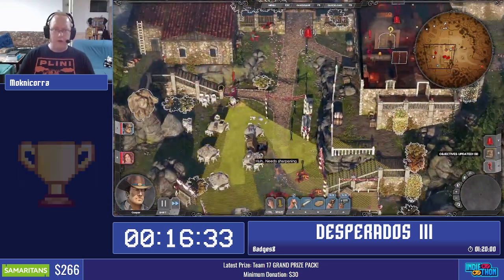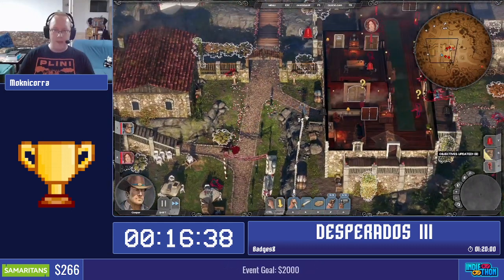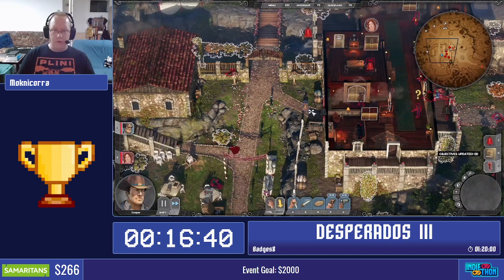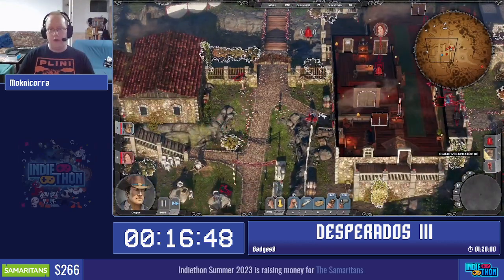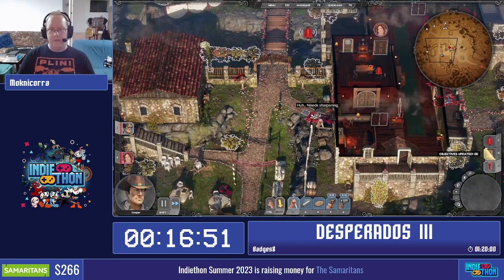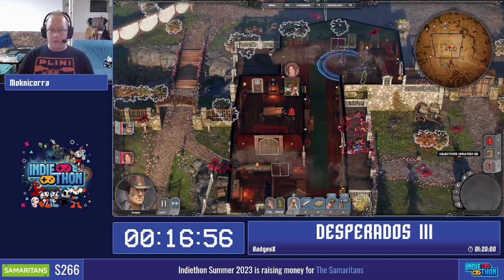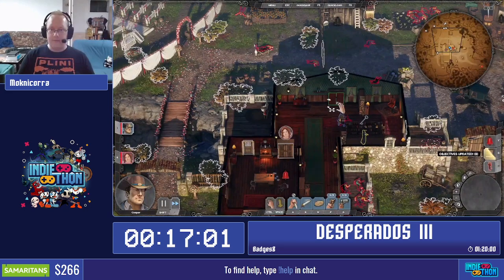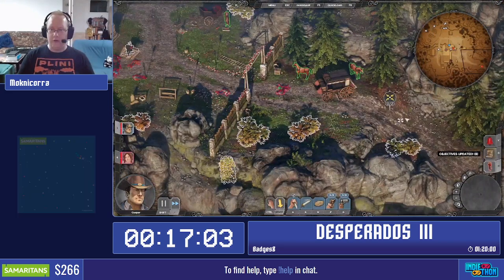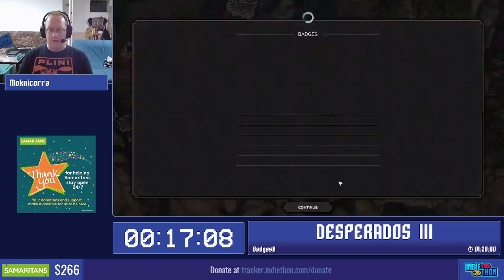There are people outside who aren't coming to me. I'm going to get these two as they come out. It's not going super well at this point, though. At least there's only one left as I can see on the minimap. And then we can just go straight to the end and trigger the end like that.